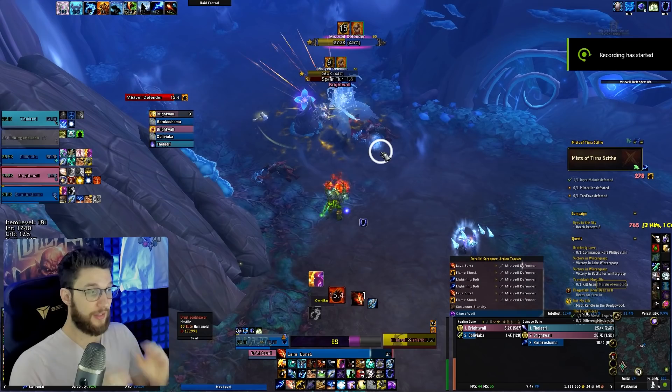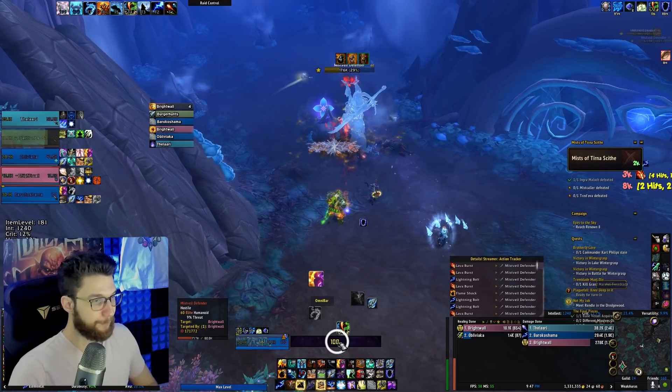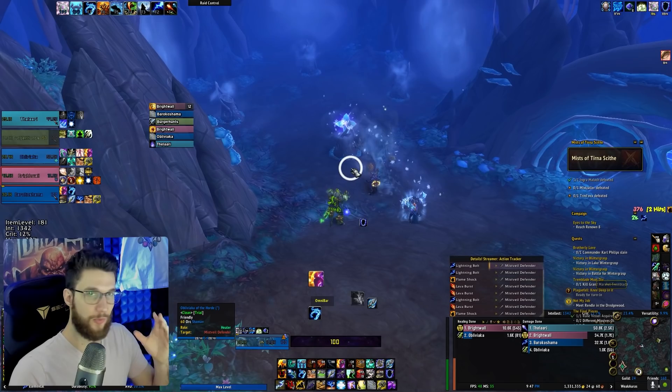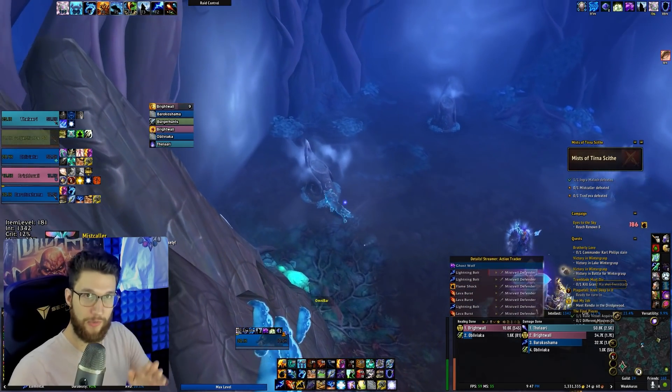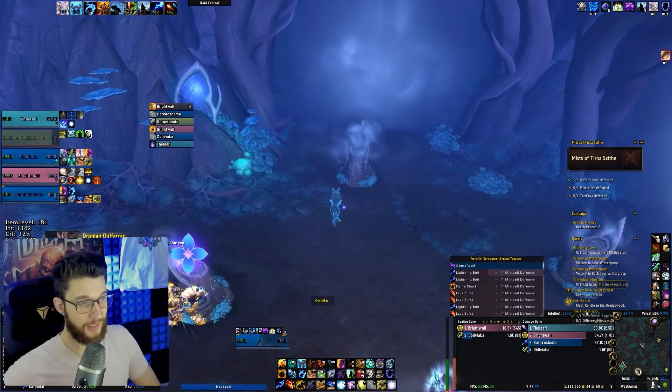Starting off with one of the biggest damage increases you can give yourself in a dungeon going from mob pack to pack is pooling Maelstrom resources in anticipation for the next pull. I see this practice not being done by many shamans, and it really makes a huge difference in the dungeon overall. Consider if the current mobs' HP pools are at around 30% — how long do you have until combat drops? Recognize that situation and decide whether you need to start saving your Maelstrom and generate it as much as possible in anticipation for the next pull.